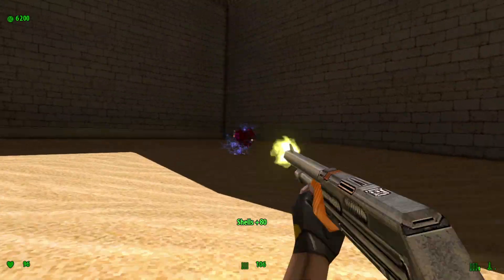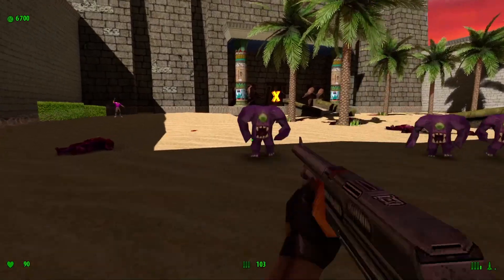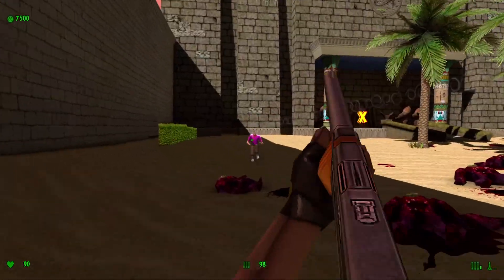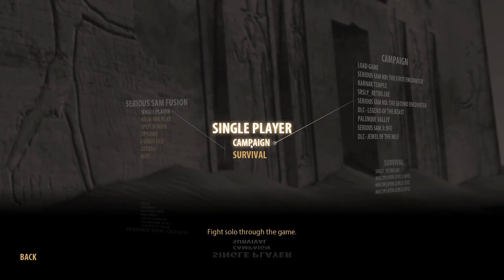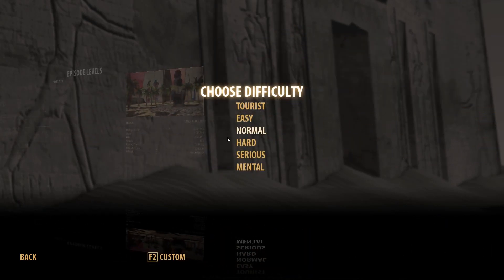Secrets are fun, but pretty tough to find, since the different art style questions your security about what you know about Sam's secrets. Do I look for switches, and how would they look in this style? How do I treat details in the environment — are they hints for secrets or just aesthetics? It's interesting to think about. Also, this mod's content is named with placeholder names in the menu, which I found very amusing.